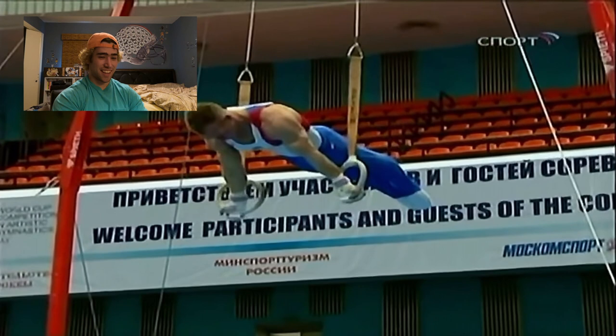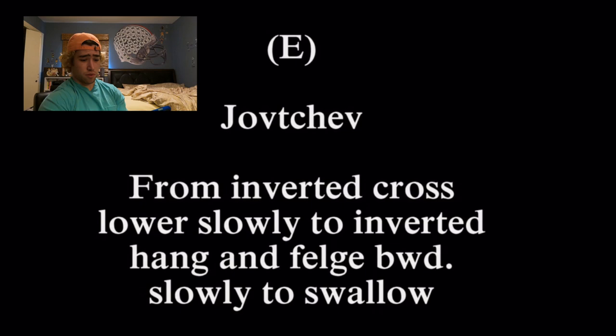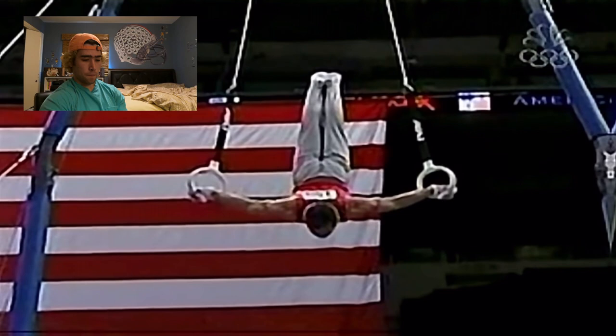This one - from Inverted Cross, lower slowly to Inverted Hang, and Felge backwards slowly to Swallow. I don't know what Felge means. So: Inverted Cross, then you go into Inverted Hang, and then you go to Maltese. That's pretty cool. Probably not super interested in this, because I'd have to get Inverted Cross first.